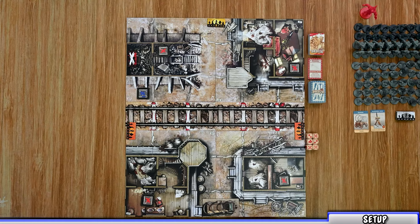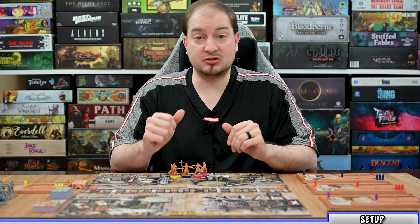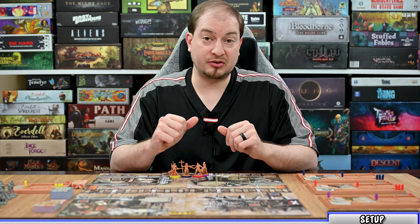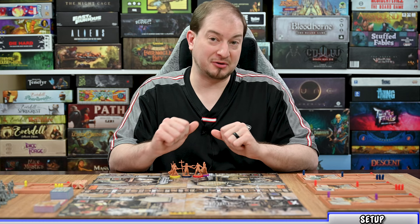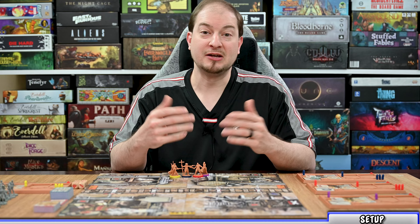This scenario also uses the wagon and gatling gun, so I'll place those out. Before player setup, two important things: first, Zombicide Undead or Alive has a new class system, and some scenarios restrict which classes can be used, so pay attention when choosing survivors. Second, it is recommended to play with six survivors; you can play with fewer for a harder difficulty since you'll have fewer actions to deal with zombies. You can also include companions to balance that out, which I'll cover later. For this video I'm using only four survivors.